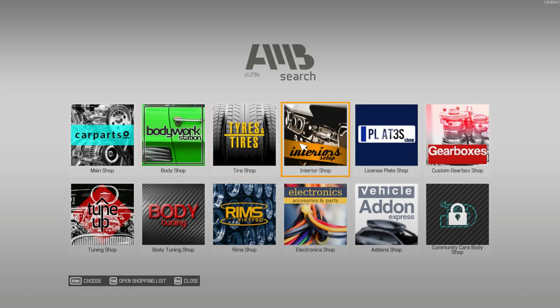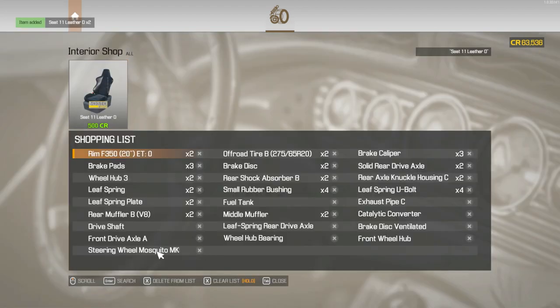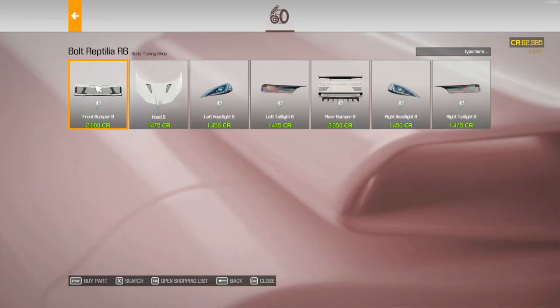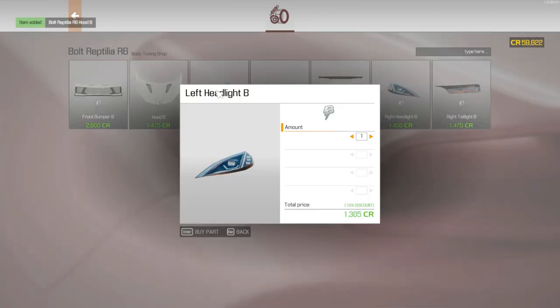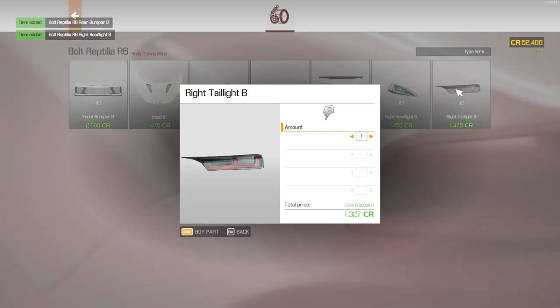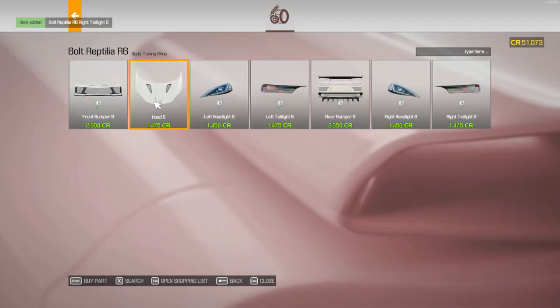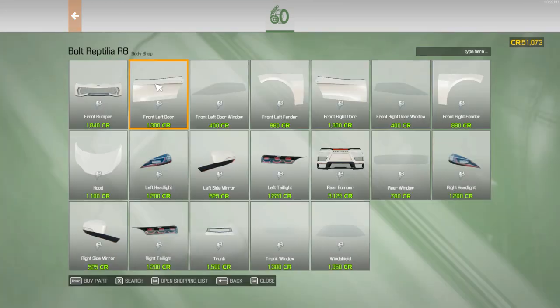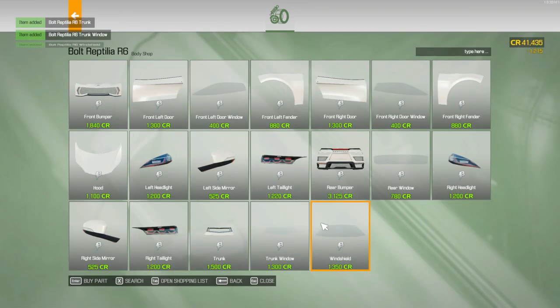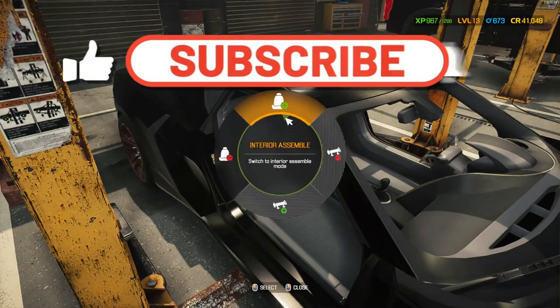Let's buy our parts that we need. Interior, interior shop — and steering wheel. Then I want the front bumper, the hood, left headlight B, left taillight B, so the trunk, headlights and taillights, front bumper, and the hood. Door, lights, trunk, trunk window, windshield. Nice, let's go.